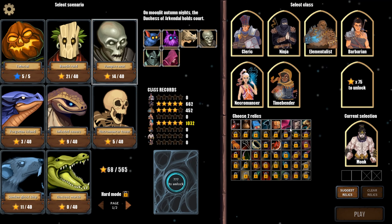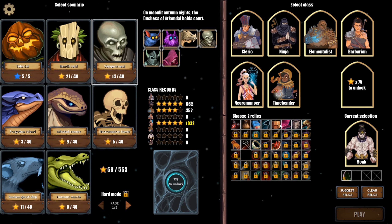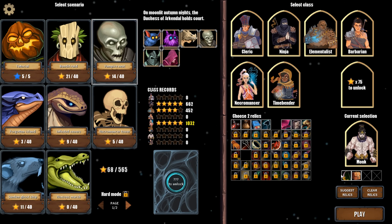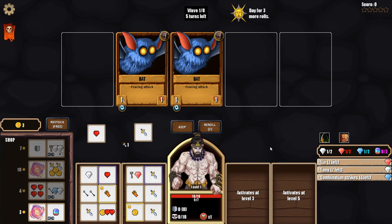What I think we'll do is take the bow again because I do like the bow, and we'll take the adventuring kit as well. I'd love to get more attacks on our die face to start, which is why I'm taking the bow. We'll see how it goes - let's go into the Vampire Nest and give this a shot.